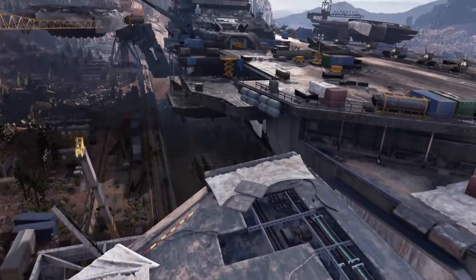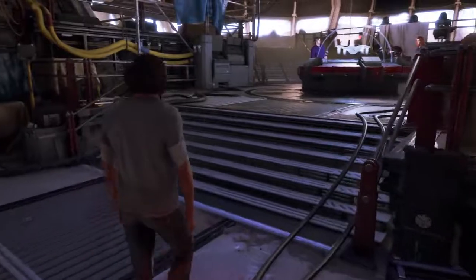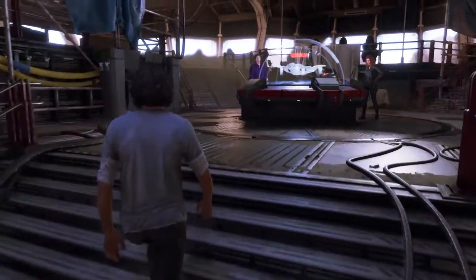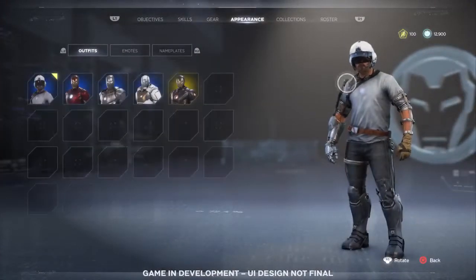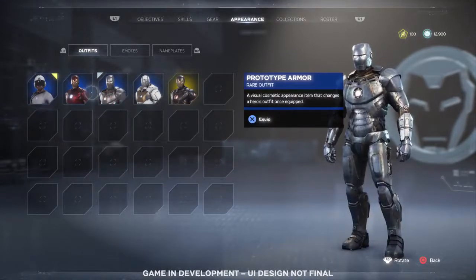Only together can the Avengers overcome the dangers in this new world. You'll start by establishing a base of operations in a decommissioned helicarrier, which gets upgraded throughout the story. You can customize your heroes to play solo or assemble online with your friends, defending Earth from ever-escalating threats.